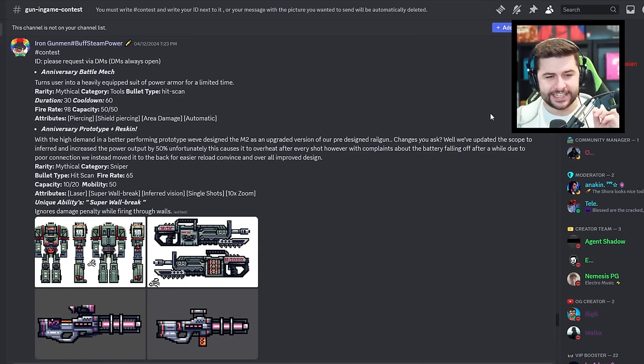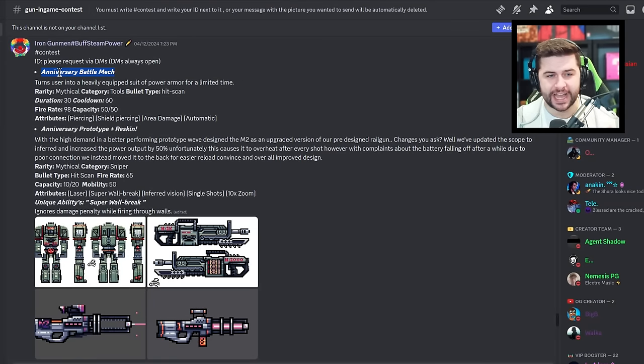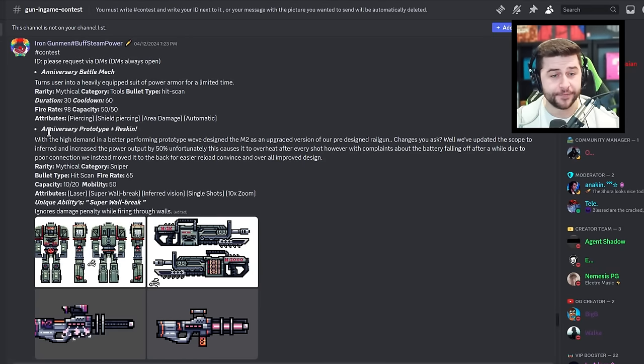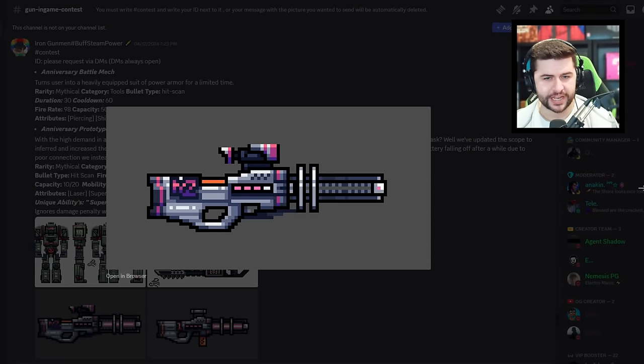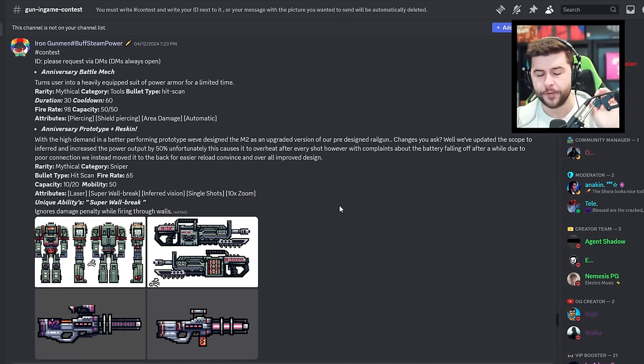Kind of like a revamp on the Battle Mech — they've called it the Anniversary Battle Mech, and there's also an Anniversary Prototype reskin. A lot of these are great designs, and while Pixagon might not introduce them as weapons, they could do it as skin designs. The built abilities would be laser, super wall break, infrared, and single shots — but super wall break ignoring damage penalties when firing through walls is incredibly overpowered, which is why Pixagon tries to do it as a full set effect.